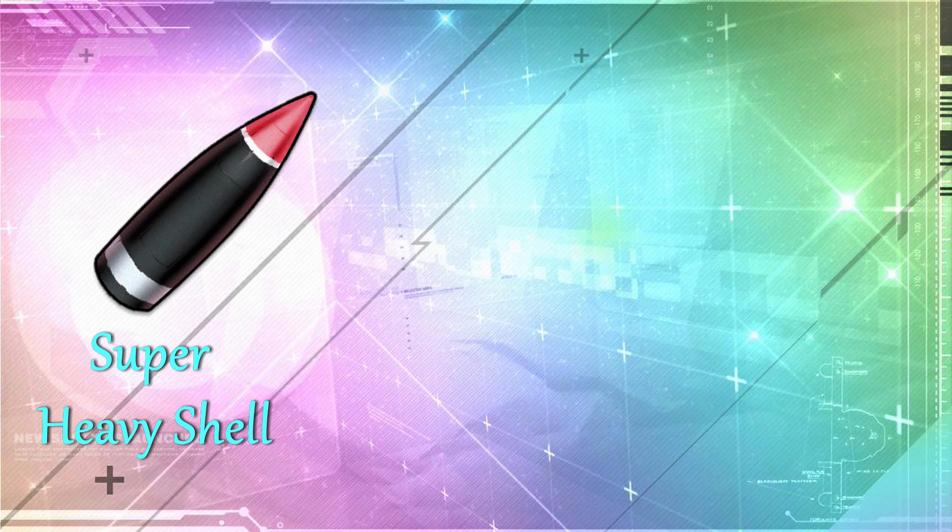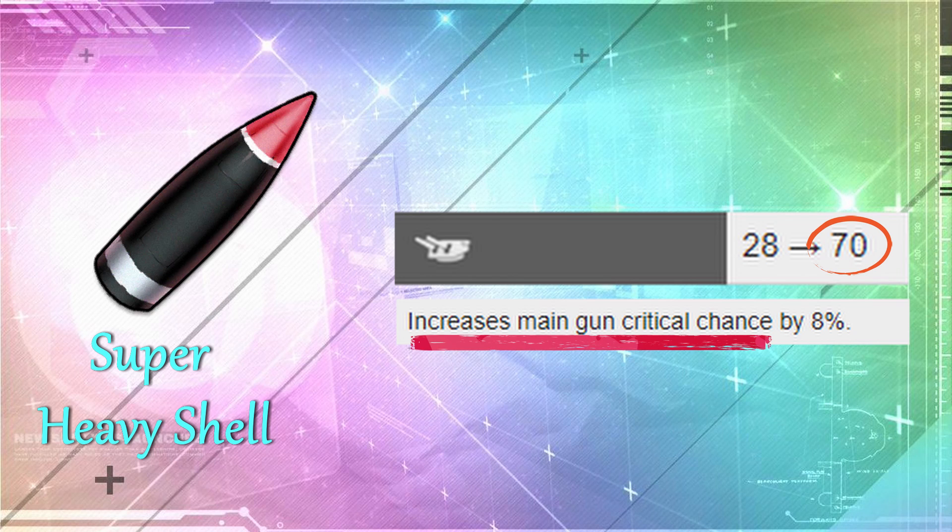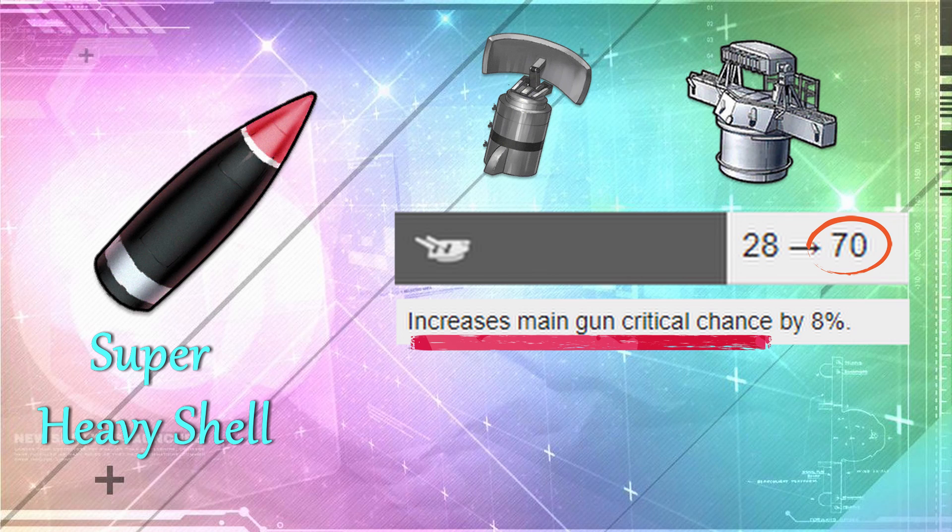Anyway, let's move on to the next item — that's the Super Heavy Shell. It is an alternative to the Type 1 Piercing Shell if you want to solely focus on firepower. It has an amazing firepower stat boost of 70 and it does increase main gun crit chance. You can actually pair this with the Type 1 Piercing Shell, but I suggest using other equipment like the SG radar or the fire control radar. Regardless, I still think this is very good equipment for battleships.